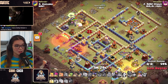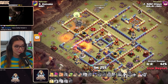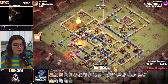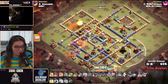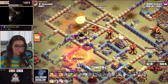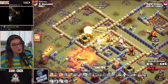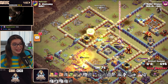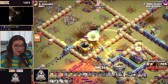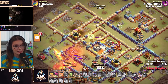Royal Champion — how much damage can she do? He still has the Flame Flinger going on that left-hand side, giving him some additional troops. However, there's a lot still remaining: the Scattershot on the right-hand side, the double Multi Inferno. The healers are taking so much damage from this Multi Inferno. He uses a heal to heal the healers and it's actually working, but unfortunately the Eagle Artillery strikes did too much damage.